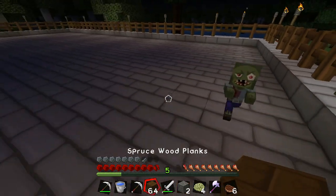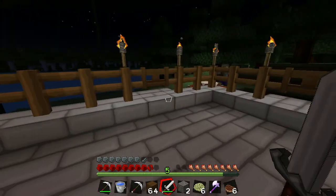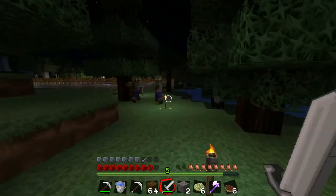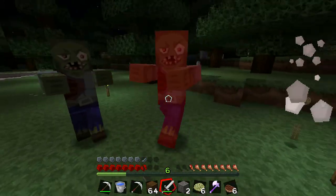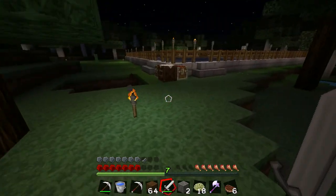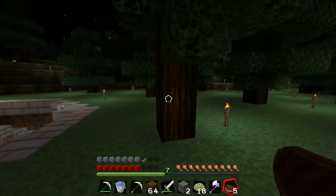Whoa, where did you come from? There's a creeper — this is getting dangerous now. Okay, let's get you launched back. We got problems — a creeper! Where'd the creeper go? Okay, craziness. So much fun. I need food. Obviously a bad idea to come out at night.